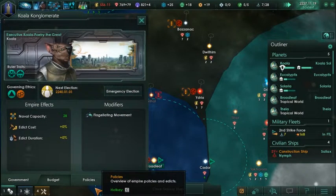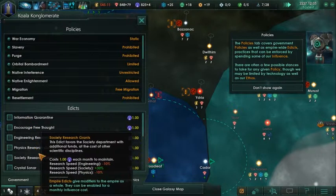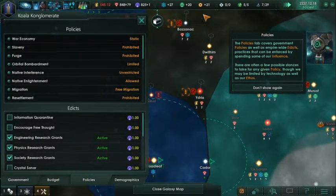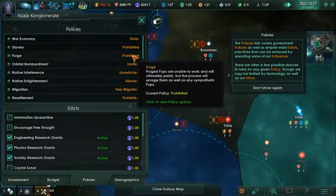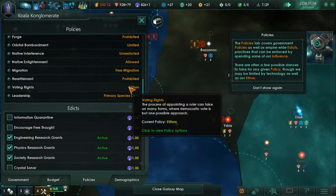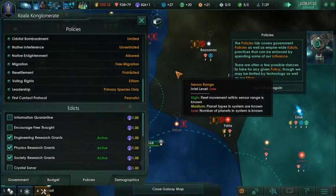Do we have any governing ethics edicts we could do? One a month for all these - that seems pretty bad. We could do all three of the research ones - honestly that might be a good idea. It doesn't cost anything at the beginning, which is really nice. Static war economy - that's okay. Prohibited slavery, prohibited purge. Limited bombardment. Native interference unrestricted - I like that. Native enlightenment allowed - that's always fun to do. Free migration is okay. We're on oligarchy.